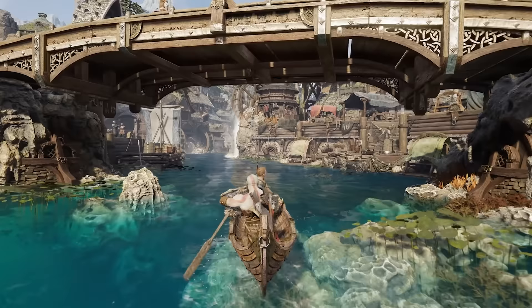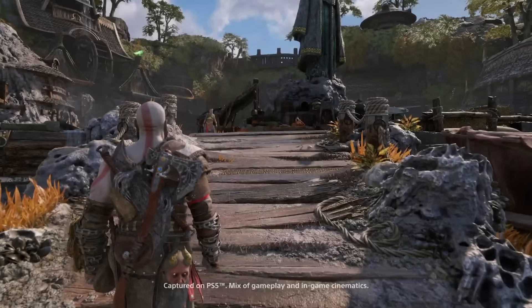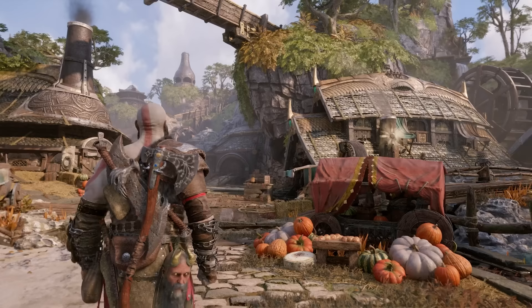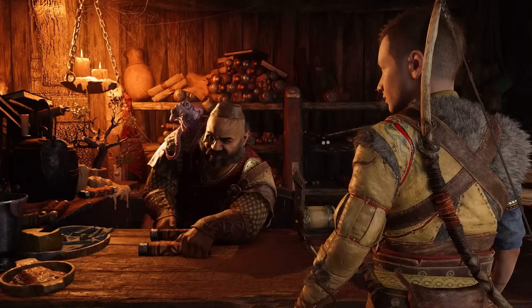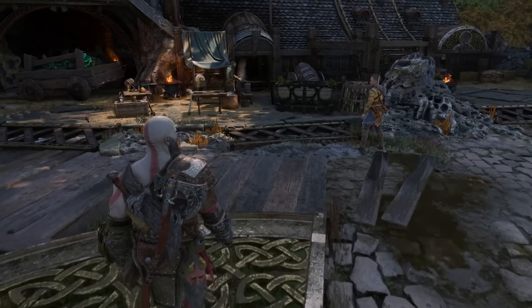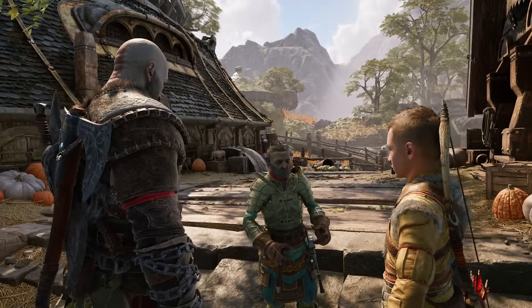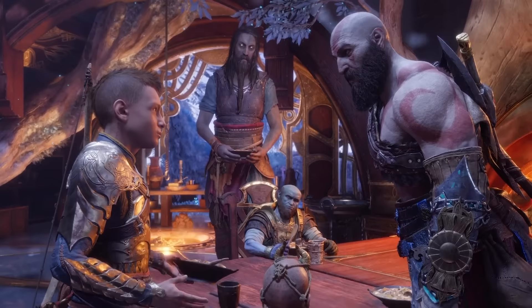An exciting addition is the introduction of settlements. The dwarven town encountered early on in Svartalfheim looks impressive and complex, with lots of houses, large areas, buildings, and watermills built by its many inhabitants. This will serve as a hub of sorts where you can grab side stories, complete side objectives, access the upgrade bench from Brock and Sindri, meet other characters, and get upgrades for later in the journey. All in all, it makes God of War Ragnarok look way more lively than it's ever been.